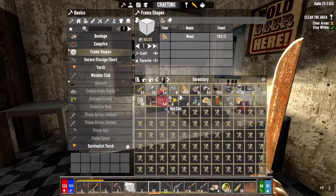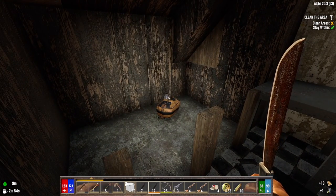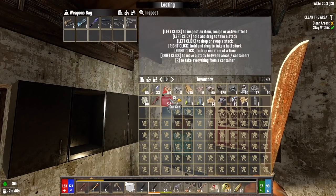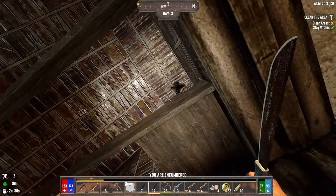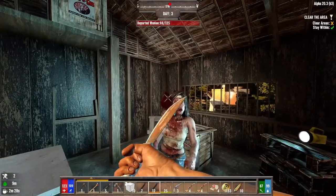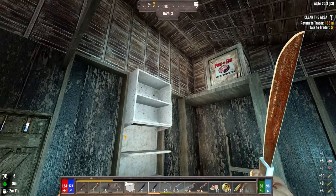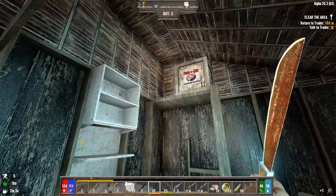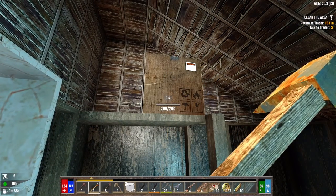Let's actually drink that red tea since we're pretty full — I believe the red tea gives us a little bit of a slowdown in how fast our hunger drains. It doesn't last for long, but every little bit helps. Oh, there's a weapons bag up here — nice. I said I was going to go through all the weapon parts we found and I still haven't done that yet. You sneaky fuck, I see you up there. There's some ammo, cloth boots, and six first aid bandages. Gotta love the loot in Darkness Falls.